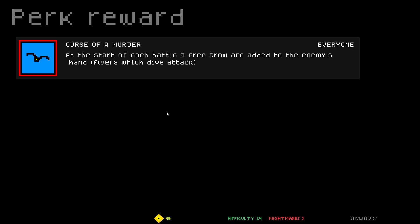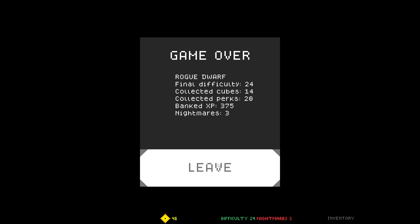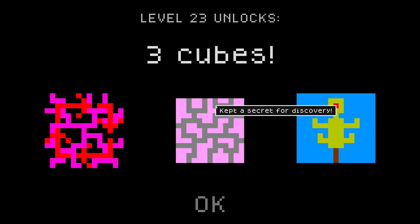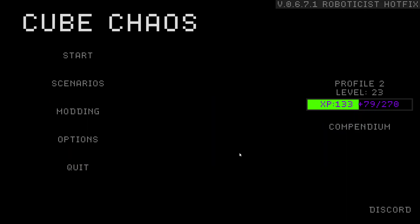Curse of a Murder: at the start of each battle, three free crows — that's not that bad. The game over — that's kind of bad. Rogue Dwarf — we almost made it. That's painful. Three new cubes unlocked.